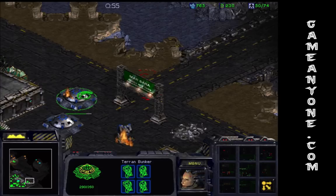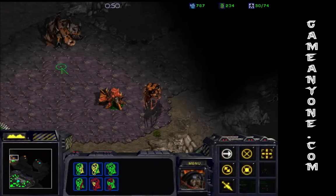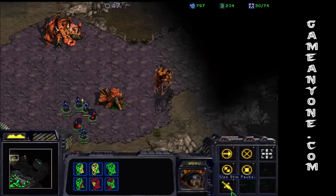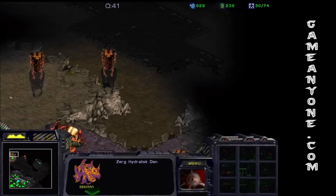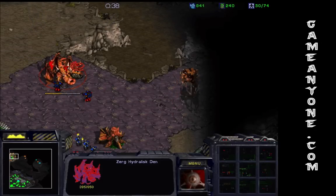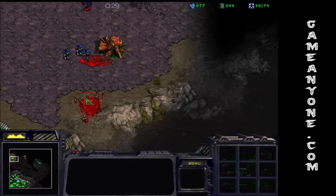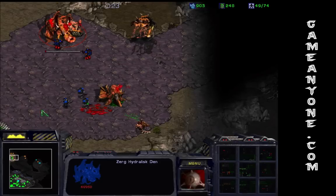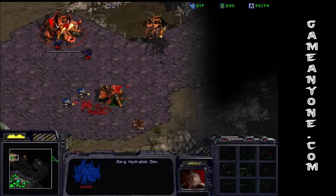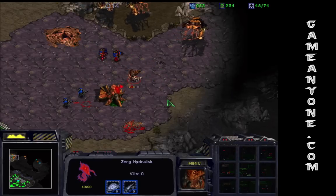One minute — you know something bad's going to happen. Destroy this. Use Stimpacks so you destroy it quicker. 40 seconds. And this is once again another easy level to beat.